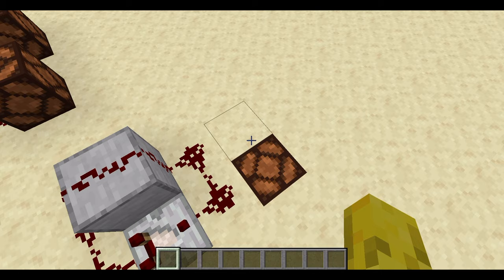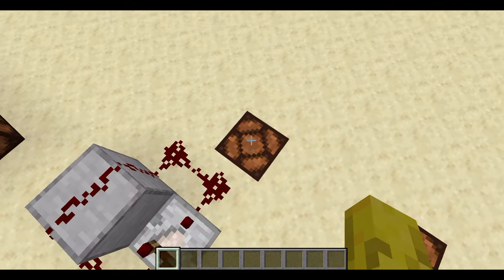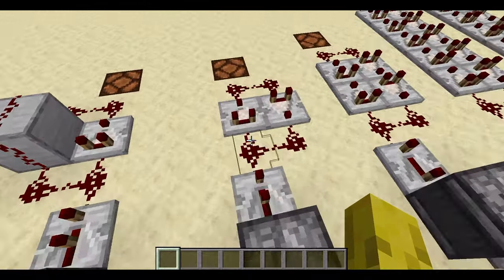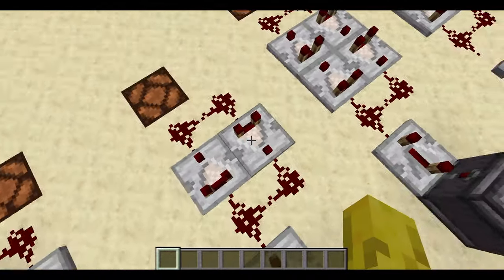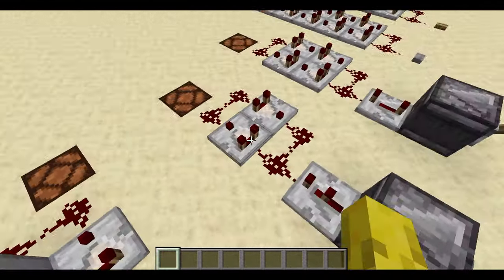The lamp takes a few seconds to turn off anyway, so even as the redstone turns off it'll take a few seconds for the lamp to turn off. This second design is exactly the same, except it lasts longer because it has two comparators. The signal just keeps going round and round, and this takes much longer.